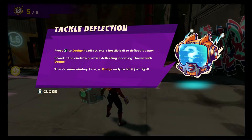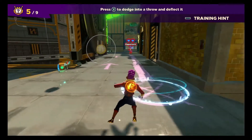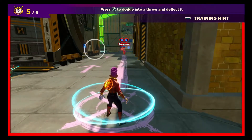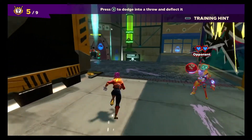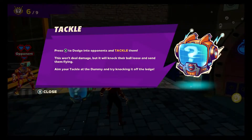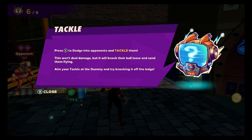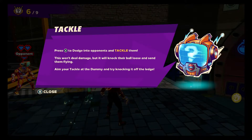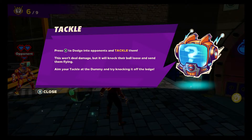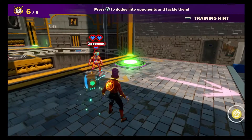Press Y to dodge head first into a hostile ball to deflect it away. Press Y to dodge into opponents to tackle them — this won't deal damage but it'll knock their ball loose. Instead of flying, aim your tackle at the dummy and try knocking it off the air. That is a quick kill.